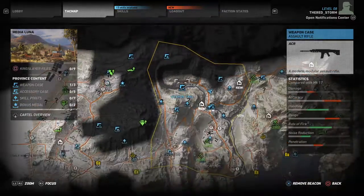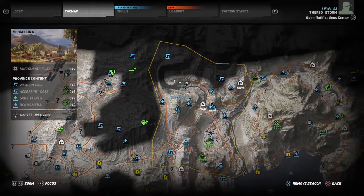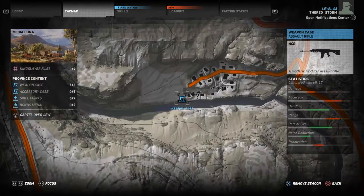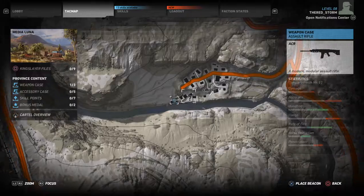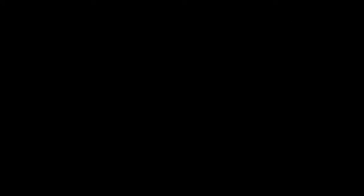Anyway, the location for this gun is at the top left of Media Luna, just left up top of Call. Obviously there are two ways to get this weapon: one, aircraft; two, land vehicle. Land vehicle sucks, so let's do aircraft.